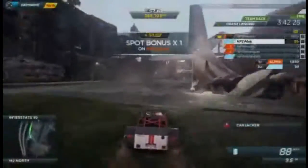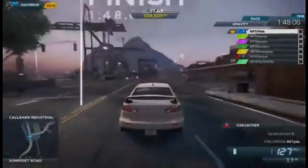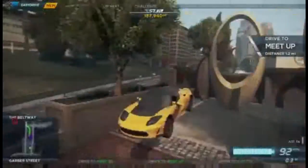Work together in team races. Spot rivals to help your teammates take them down, last pass them, or if all else fails, wipe them out. Be the first to cross the finish line in epic open-world races. And when you finish, earn more speed points by breaking the law, smashing billboards and security gates. And when one speed list finishes, simply race to the next meetup to begin a whole new set of events.